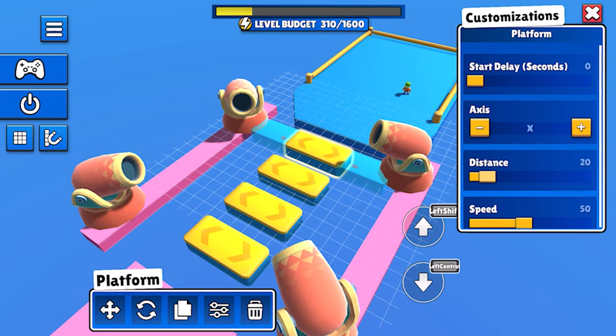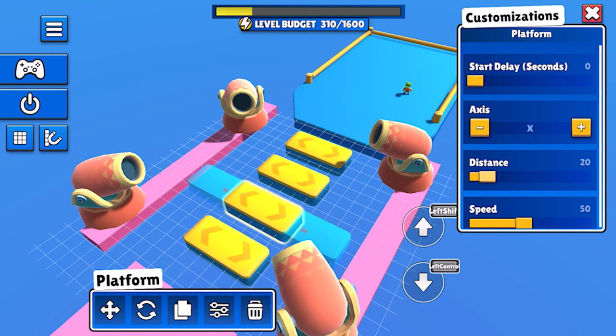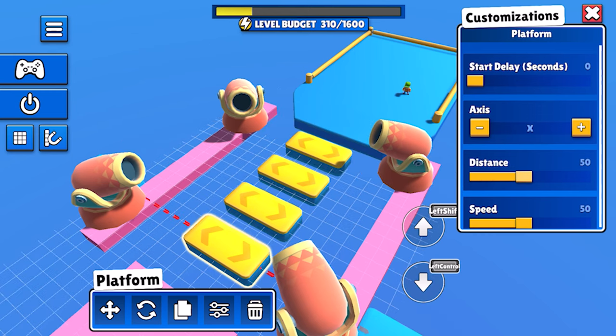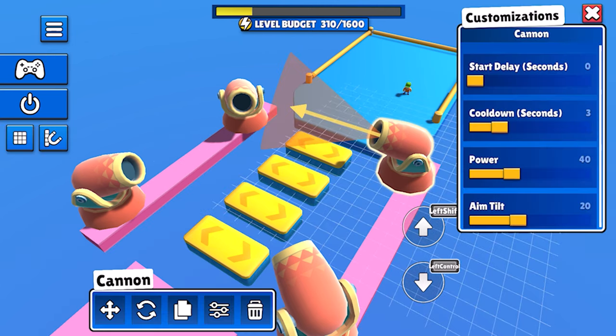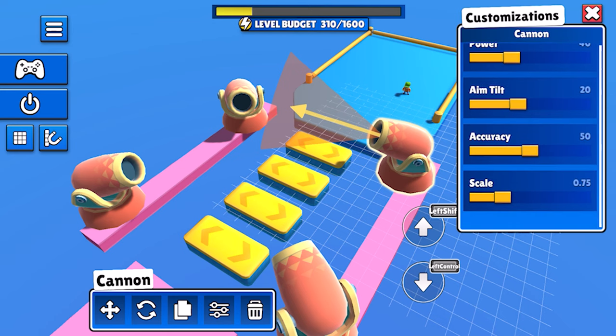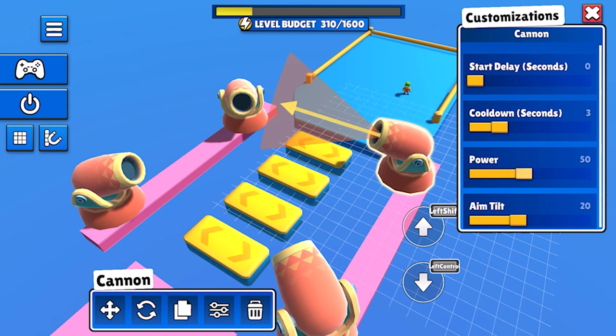Looking at the platform, we can edit the axis it moves on, how far, and how much we offset the starting position. Let's make this one a shorter movement path — that will make it easier to get our cannon set up after. Now that we know where the cannon needs to shoot, let's set the accuracy and power and watch this in preview to see if it's working as we want.